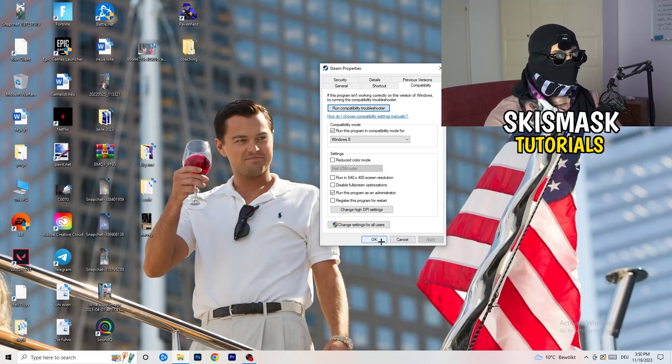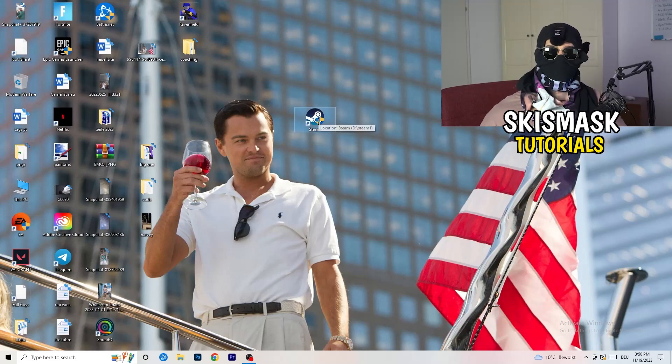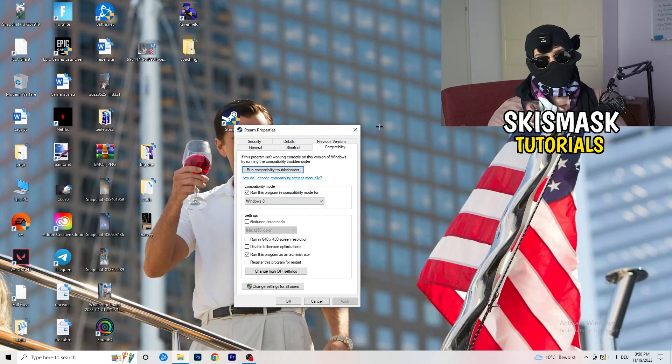Afterwards click Apply and OK. Restart your PC and you will see the administrator symbol on your launcher shortcut. Every time you start your launcher it will run in administrator mode, which will help with not launching issues. If it still doesn't work, take your in-game shortcut on your desktop and do the same thing — right-click, run as administrator or properties, compatibility, copy the settings.